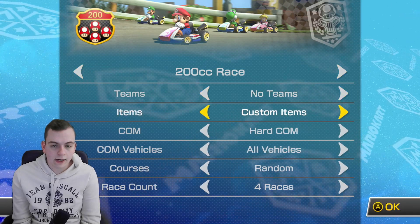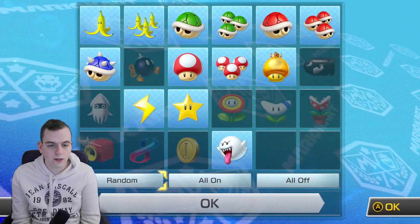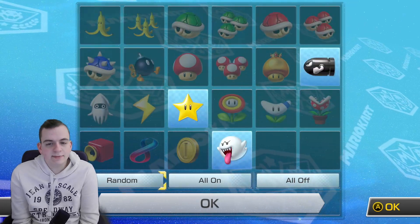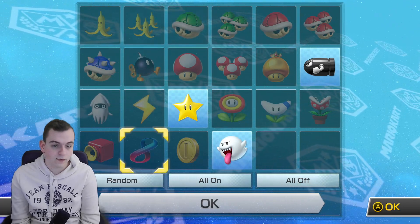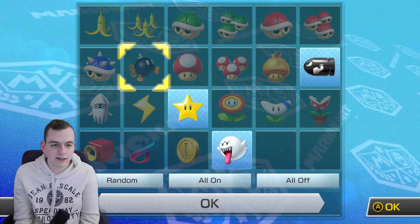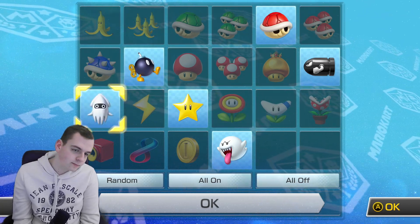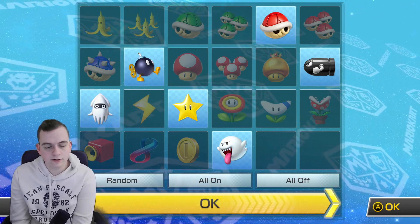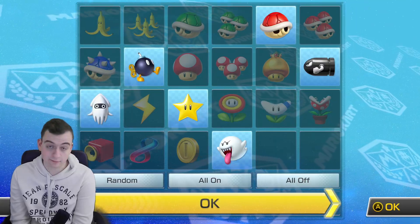Alright, so we're going to go with custom items — it's already on. We can do random, but it just keeps selecting the same thing. I think we'll use this as a base and add in the bomb, the red shell, and the blooper. So yeah, this is going to be the custom item set we use this episode. Let's get right into it.